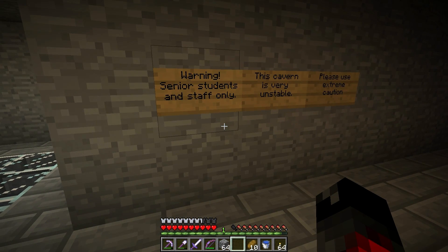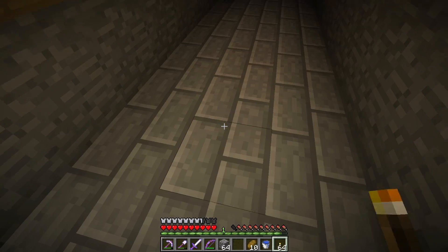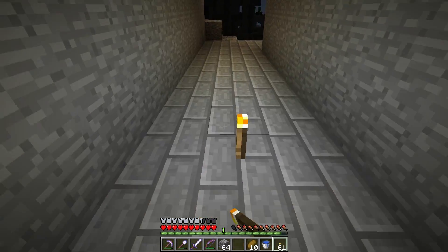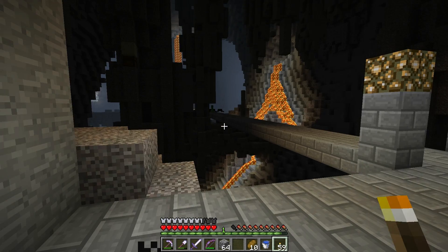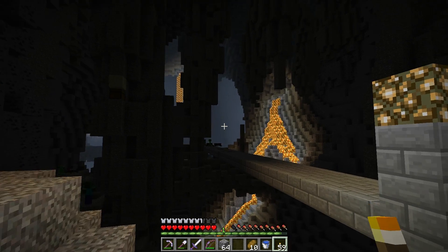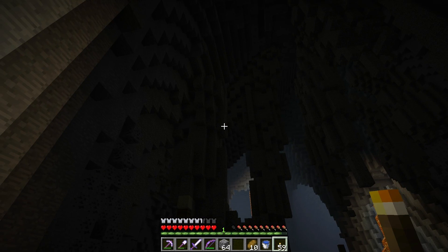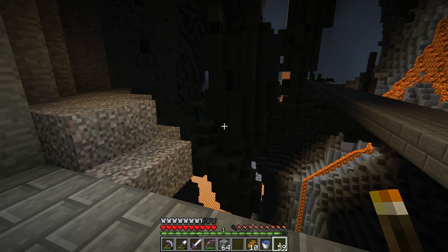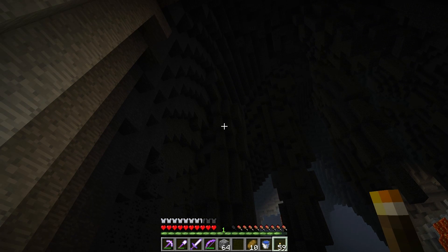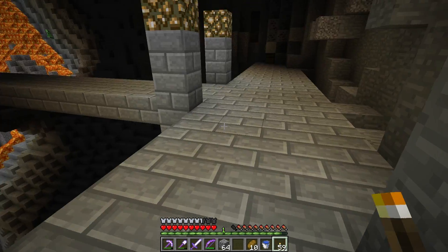This is dark. Warning: senior students and staff only. This cavern is very unstable — please use extreme caution. Okay, so let's get this lit up. Don't like all the gravel in the ceiling. I see a chest with sand on it, but it looks like it's in a column of gravel. I don't know if I want to risk that.